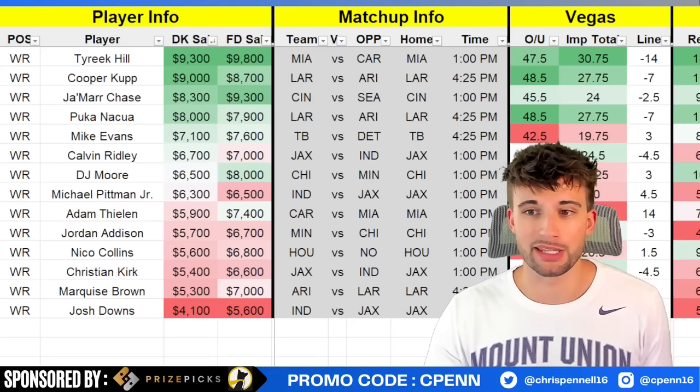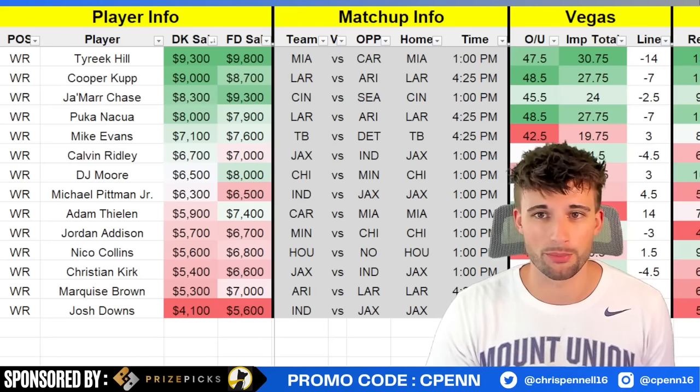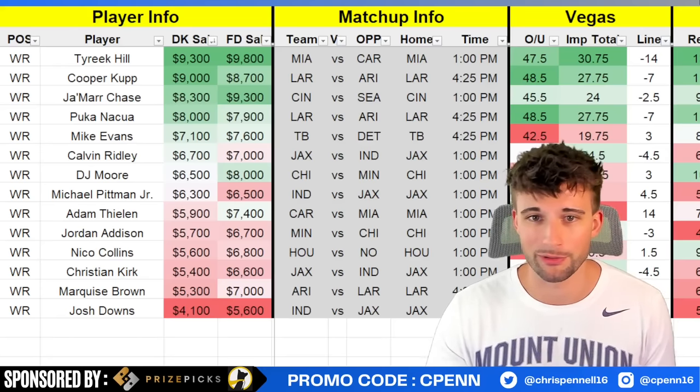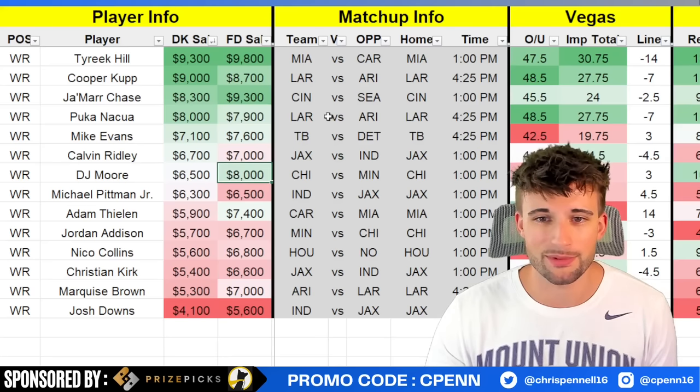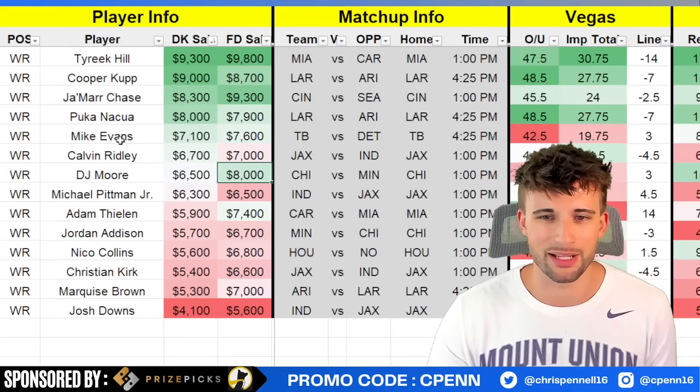Cooper Cup and Puka Nacua — if you're using Matthew Stafford, it honestly makes sense to jam in both because they'll combine for 20-plus targets pretty much every single week. There's concern that Cooper Cup being back will take Puka out of the offense, but it looks like Cup's still the alpha dog and Puka will be right there with him. Both guys have big roles. Jamar Chase, since we have Joe Burrow — he's the number one option, went off last week when Tee Higgins was out. Not sure if Higgins will play this week, but I still love Jamar Chase regardless.